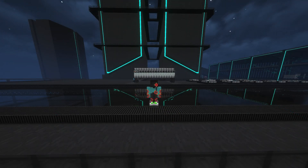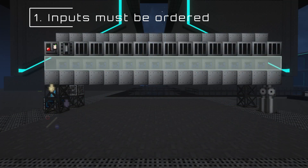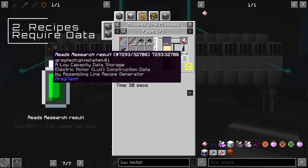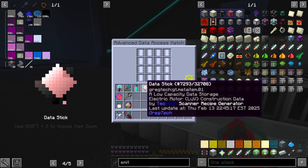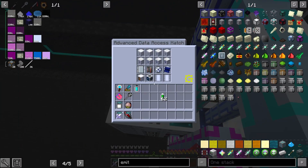Two conditions unique to the assembly line must be satisfied in order to start a craft. First, items must be placed in order starting from the first slice under the controller to the last, where the item is output. The second condition is that assembly lines also require data to craft, which you can get by scanning items into a data stick using a scanner block. You can place these data sticks into a data hatch on the assembly line, or later on, connect your assembly lines to a data bank to distribute data between them.